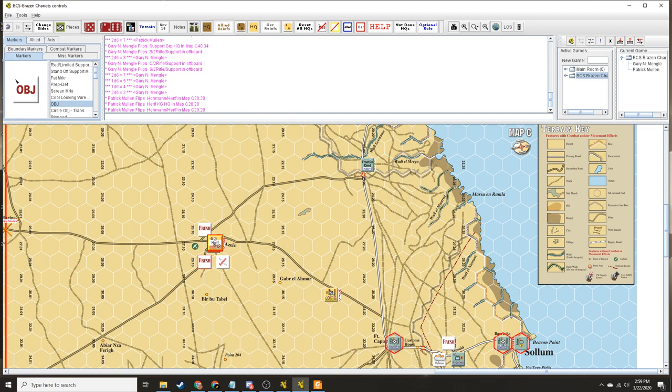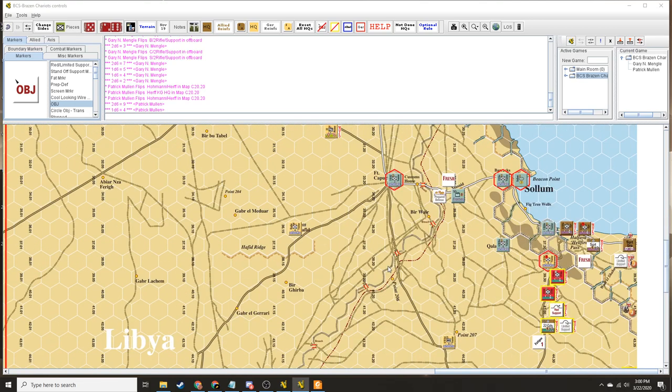Did you roll for snafu? Yeah, yeah, yeah. Full activation. Okay. Second activation — yay or nay? I think we're going to try for it with HERF. I need a three. Nope — no second activation. That is it. I think we have activated everything. I think we finished the first turn. Almost — you've got one more: 7th Armored.